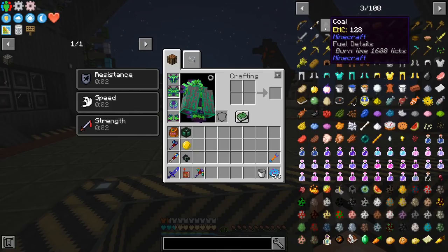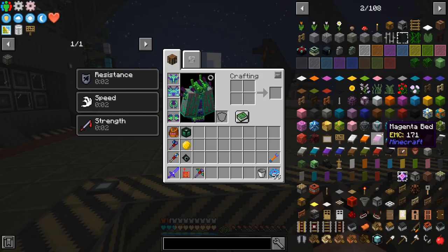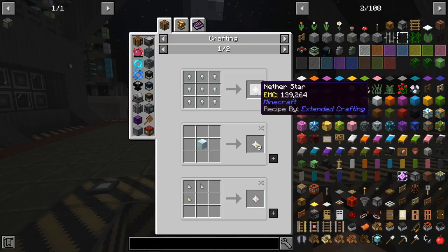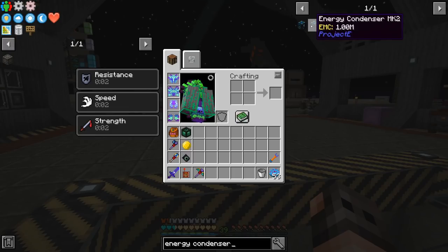Diamond has a value of 8000 because it's super rare, and a nether star has the highest value in vanilla — 139,000. So basically if you have one nether star you can convert it to its EMC value and buy 140,000 cobblestone. EMC is like currency — you can buy and sell items in a very special chest which in this modpack is called the Energy Condenser. It has a Mark 1 and Mark 2: in Mark 1 you do everything manually, in Mark 2 you can automate it.